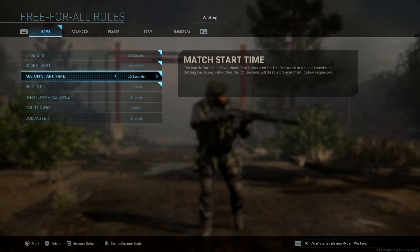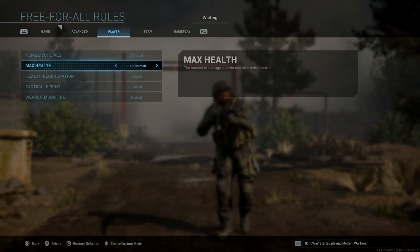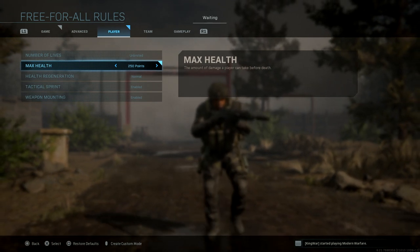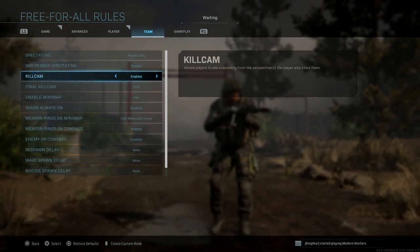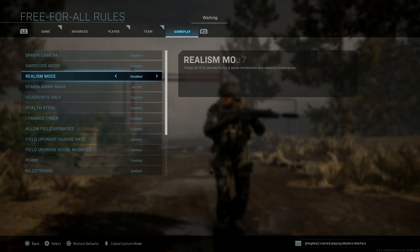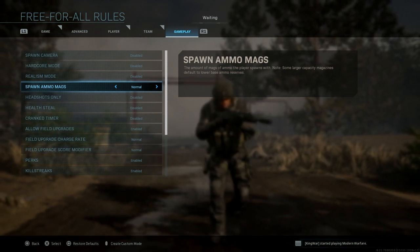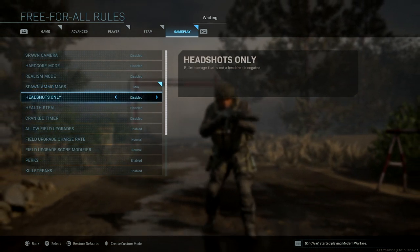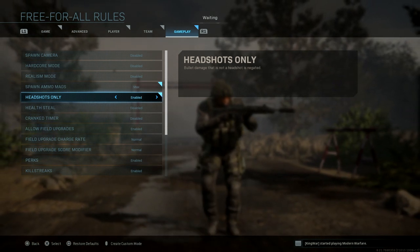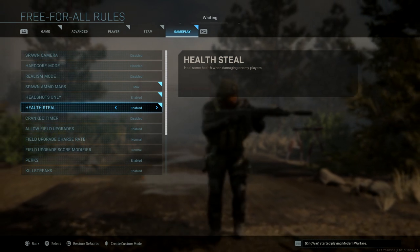Set the match start time to five seconds just because it's quicker. Then go into the player tab and set the max health to 250 points. For the team tab, disable kill cam — again, just because it's quicker. On the gameplay tab, select spawn ammo mags and put them on max. The crucial one: set headshots only to enabled.